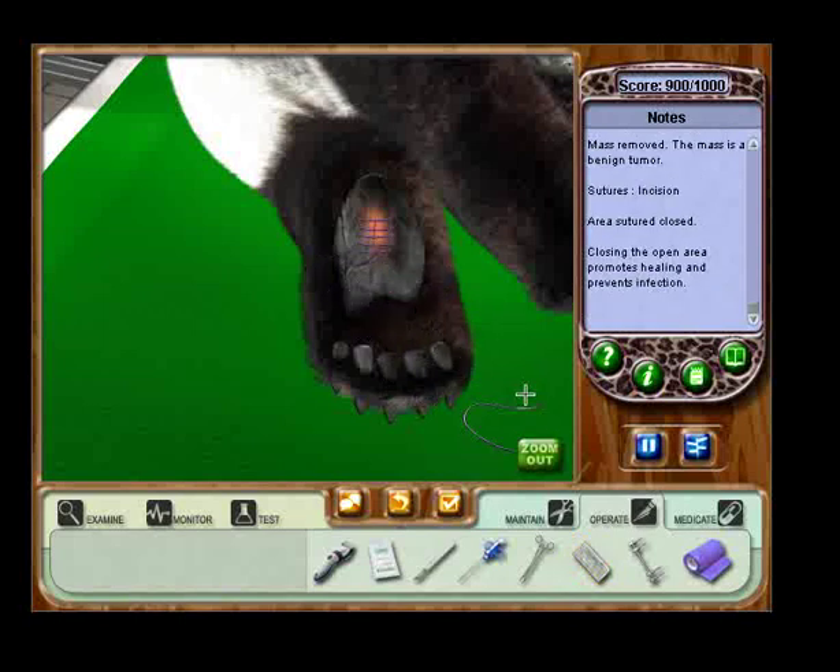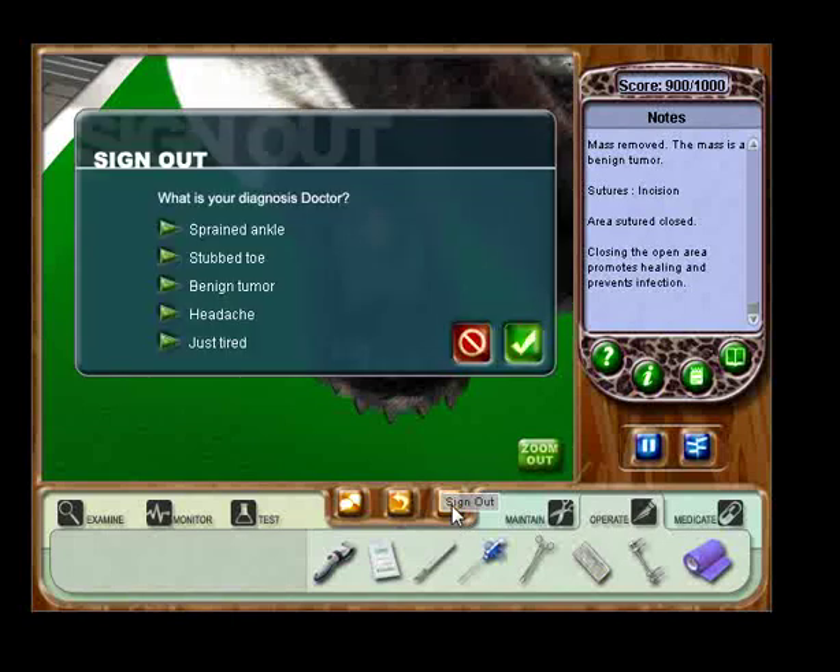Excellent job. Keep in mind, if you're ever unsure of what to do, select the hint button on the PDA — the green button with the question mark. This will show you what your next step should be. When you reach 900 points, you can be sure you've performed everything you need to for the case. You should sign out. Click the orange button with the check mark. What appears is a list of possible diagnoses for your case. Based on what you've done, you should be able to tell which is correct. Your score will reach the maximum 1,000 points if you choose the correct diagnosis. Select the third one in the list and click the check. Does this sound familiar for those of you who were paying attention to the PDA? Because it's the same thing. That's why you really need to pay attention and read the stuff on the PDA — it's really helpful.